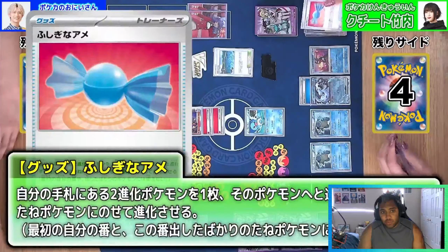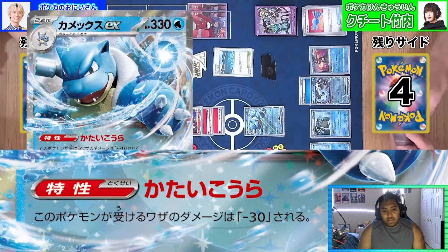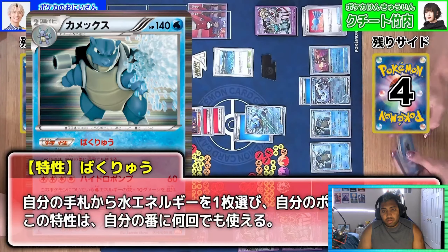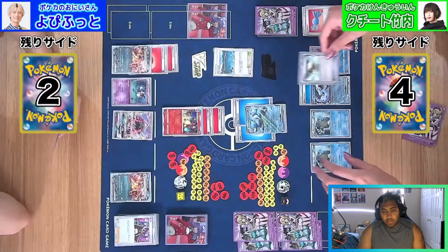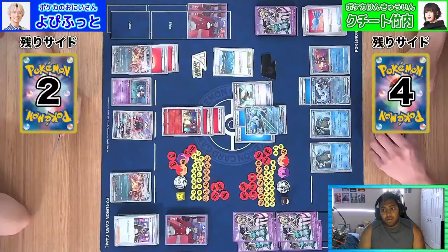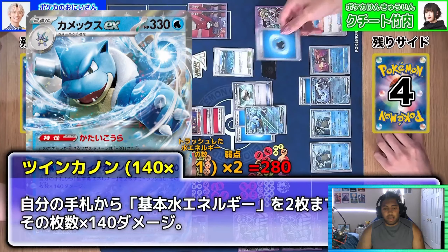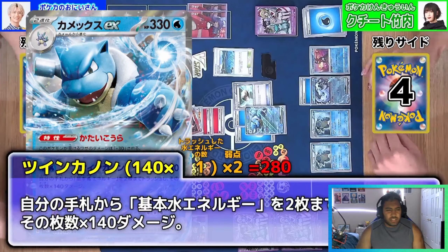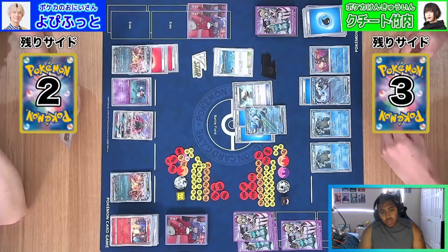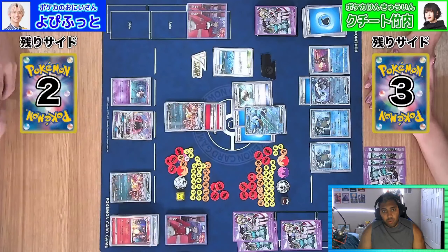Oh, I forgot about Blastoise CX — Blastoise CX comes through. We're going to see the Candy into Blastoise. We're going to see the Deluge ability accelerating two waters from hand, and then we're going to see the attack discarding just one water from hand to one-shot the active guy. There's a Float Stone because this guy has three retreat — pretty reasonable. This doesn't solve all our problems just yet because it's a one-prize attack. Ideally, if we were able to boss the Lele this turn, that would have been really good.